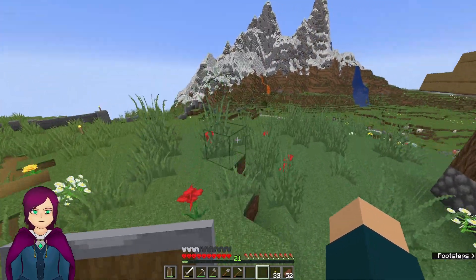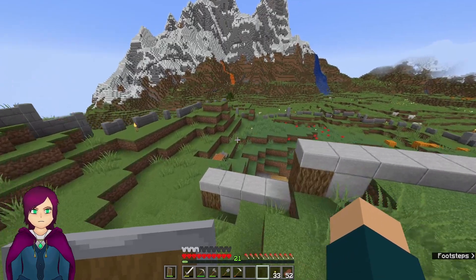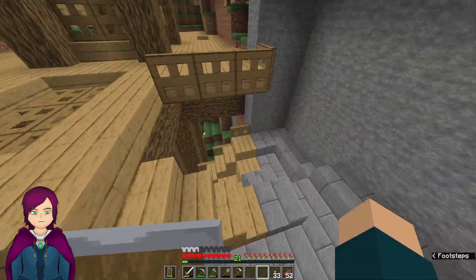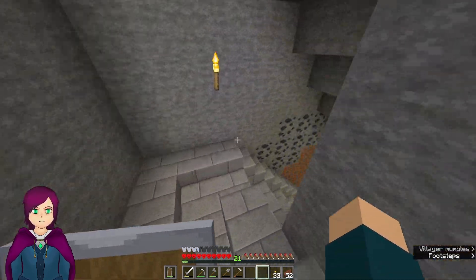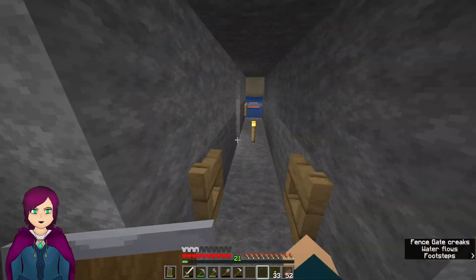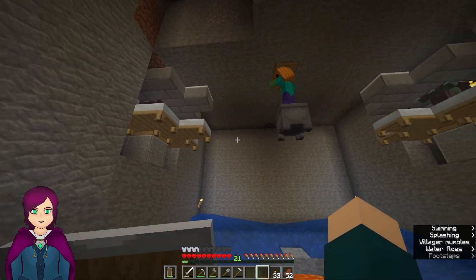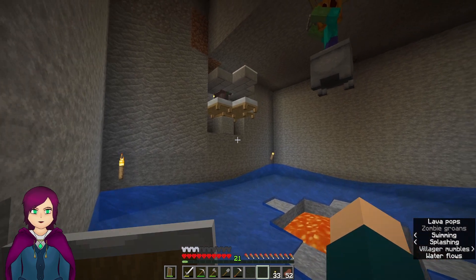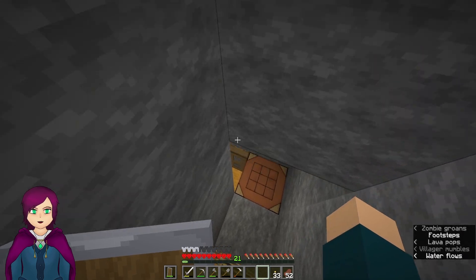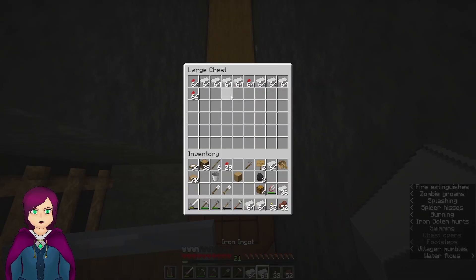I went ahead and put all six villagers in the farm and got that completely done. We can go ahead and check out how much iron was produced — I've also sealed up that hole. I decided to put in all six villagers because it was just easier to do it before iron golems started spawning. I tried to put nitwits in there because I had about two in the village. Here is how much iron we've produced — we've gotten a good bit already.